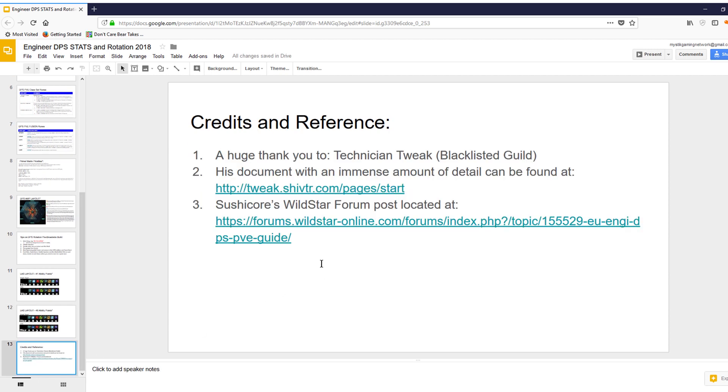And lastly, this is the credits and reference slide. A huge thank you to Technician Tweak — his document can be found at his site, linked here. It is an amazing read with a lot of information. If you're looking to run an Engineer as a DPS for raiding, his guide is the guide you want to follow. I also lifted some information from SushiCore's WildStar forum post, and I've provided that link here as well.